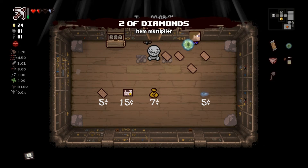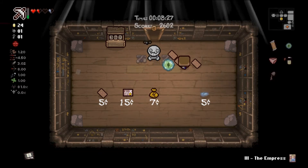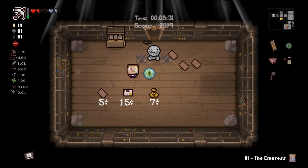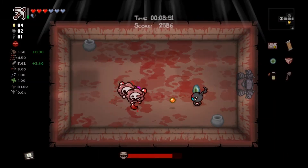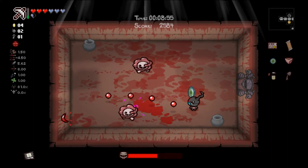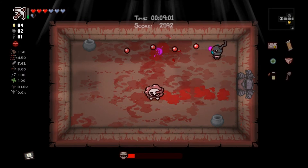Two of Diamonds - sure. Chariot, Empress, Magician, Hanged Man. We'll buy this for safety's sake. We can get PHD, two Balls of Steel - suddenly we have thousands of health points, that's great. Use the Empress here just to speed it up. Could get a double deal - 81% chance is pretty high considering we took red heart damage this floor.